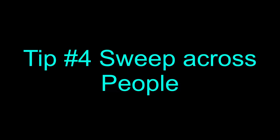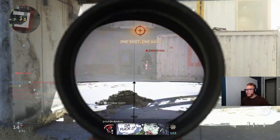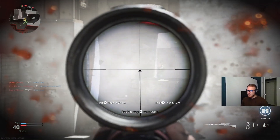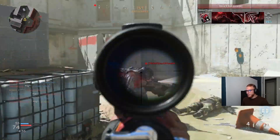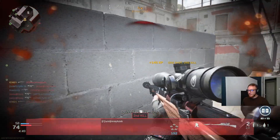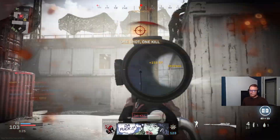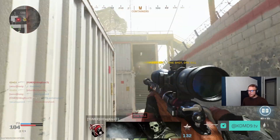Tip number four: you want to sweep across people when you shoot them. As you can see in this video, I start on the left and sweep right across to the right, pulling the trigger as soon as my reticle is on them. This one I start on the right, pull to the left, shoot — easy kill. I don't know why this works, but for some reason when you pull across your screen while shooting, it tends to register your shot better. Whenever I sweep across, either right to left or left to right, I can get an easy kill just like that.